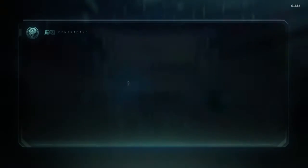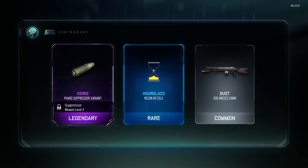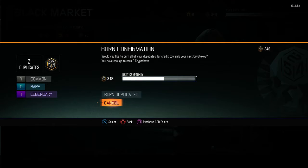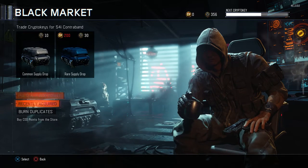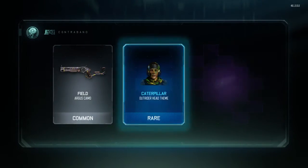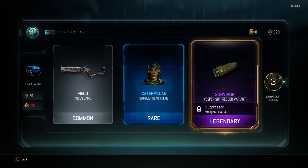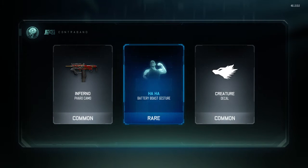I'm probably going to get a decent amount of crypto keys back just because it gives you crypto keys back after you open some of these — like right here on the right side, it says 5 crypto key bonus that I get back. I'll probably get a decent amount more than I was planning on, plus I get to burn duplicates, which I'll do at the end. Let's get into this next supply drop — looks like I see some epics, and didn't get any of them, got a legendary. I don't really like these attachment things, it just changes the way it looks, which you can't really even tell during the game. Those little attachments feel pointless, but maybe that's just my opinion.